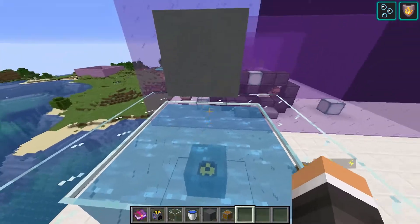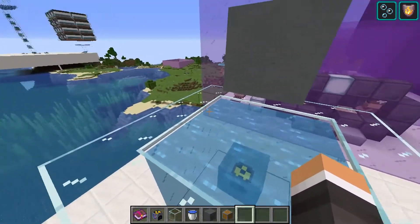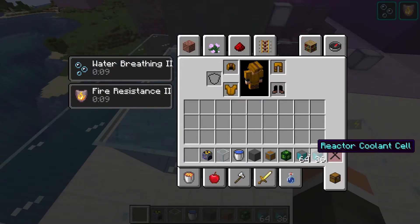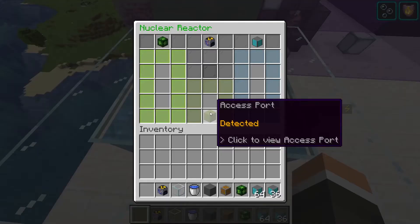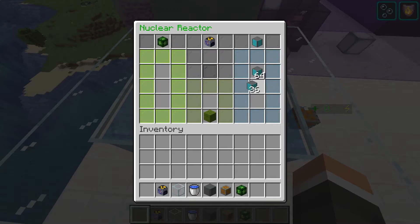While cooling cells aren't terribly difficult to make, the quantity required is where things get tricky. For every 20 minutes of runtime — which is how long a single uranium lasts in the reactor — the reactor will require and consume 100 cooling cells. That means each reactor uses 300 cells per hour, or one every 12 seconds. Don't let this scare you off though; reactors are perhaps the cheapest source of energy and definitely worth it for the sheer amount of energy produced. We now have our 100 reactor coolant cells and one piece of uranium. We place the coolant cells in — we can't shift-click them in because they'll go into the fuel slot.